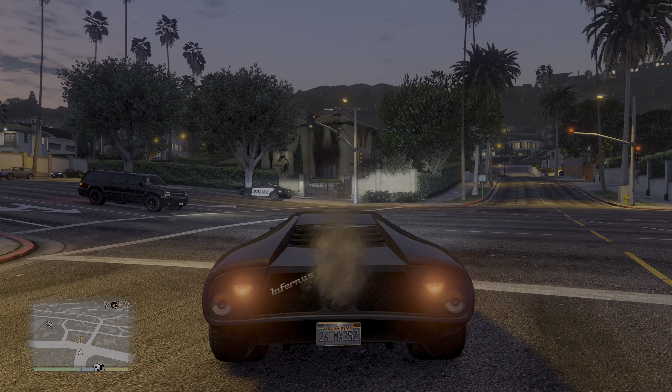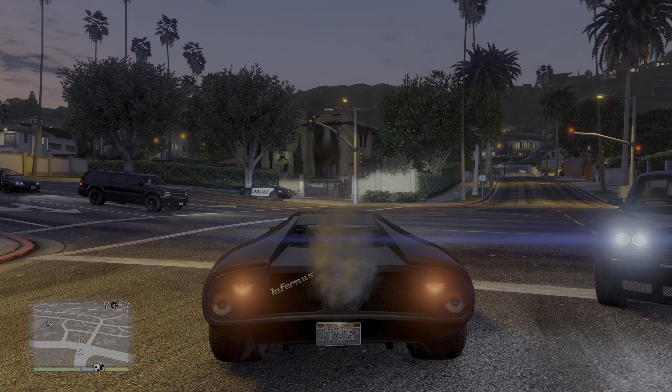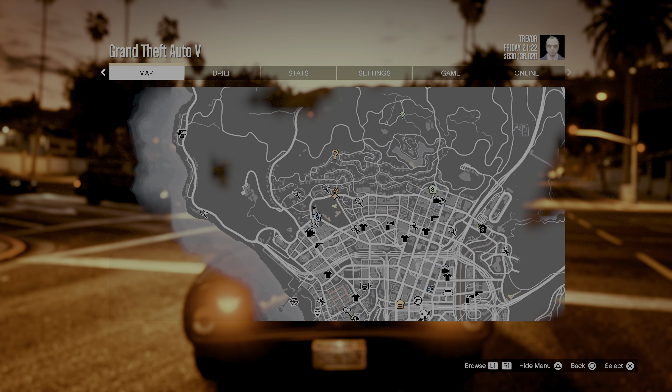The mission is called Breach of Contract — it's the fourth and final mission involving the character Josh Bernstein, who's like this crazy real estate agent. It's given by Josh Bernstein and involves protagonist Trevor Phillips. We're going to show up at the house that Josh asked us to burn down, but the cops are there and he's totally pinning it all on Trevor.